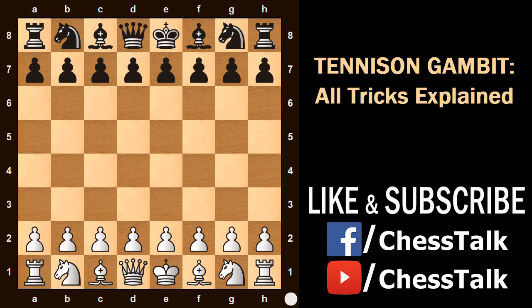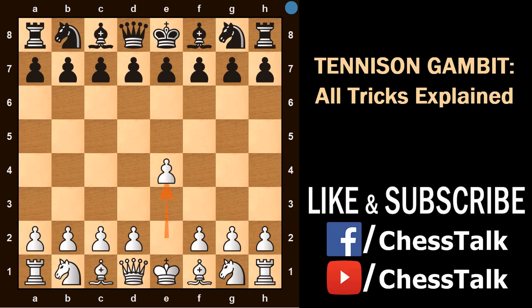Okay, so let's start with the King's Pawn opening, Pawn to e4. Black responds with the Scandinavian defense, Pawn to d5. Now as White, you will play this surprising move Knight to f3.